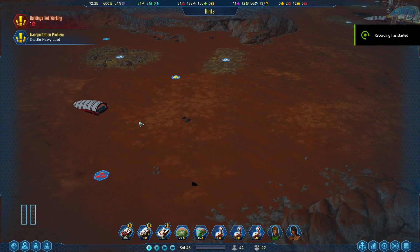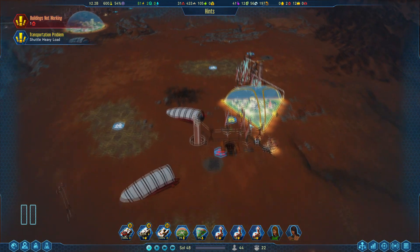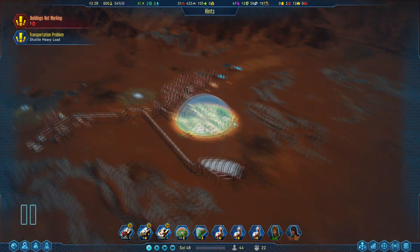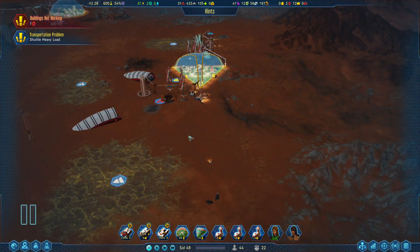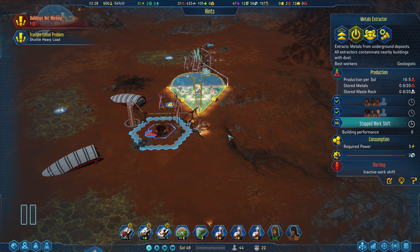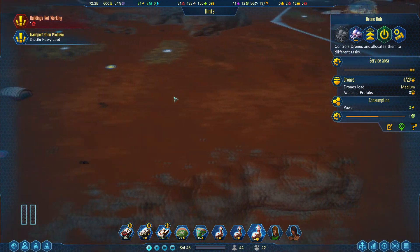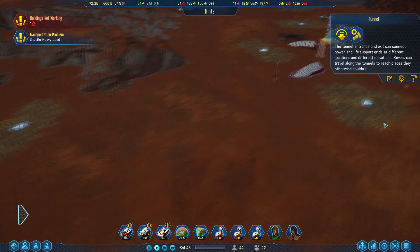Hey guys, this is Josh from the Trinity, welcome to part 7 of Surviving Mars. In the last episode we were starting to make an effort to move to our third site. We have the first site, the second one here with a small triangular dome that got our metals extractor working. We brought in the drone hub research and we have now completed the build for the tunnels.